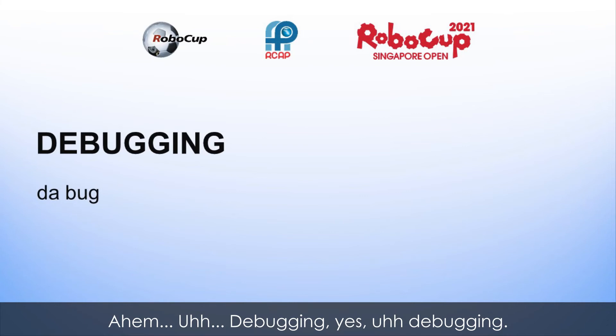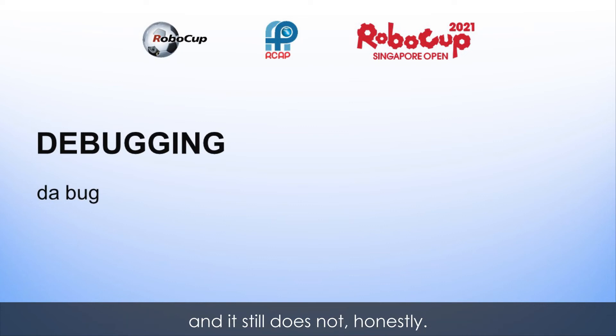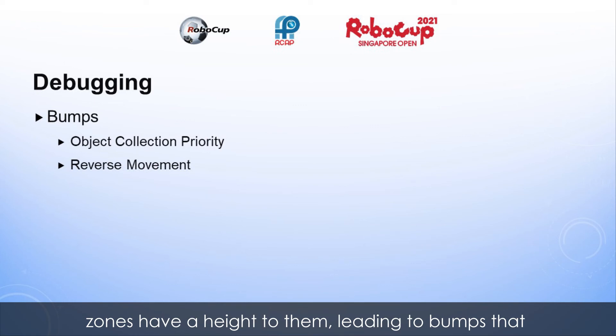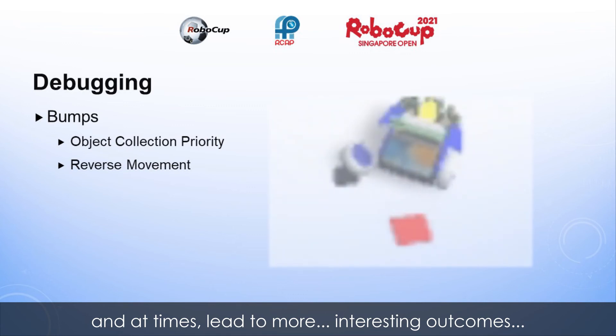Debugging, yes, debugging. Of course the bot did not work as I wanted initially, and it still does not, honestly. There are features in the simulator that hinder the bot's object collection. For instance, the objects in coordinate nullifying zones have a height to them, leading to bumps that cause the bot to detect objects improperly and at times lead to more interesting outcomes.